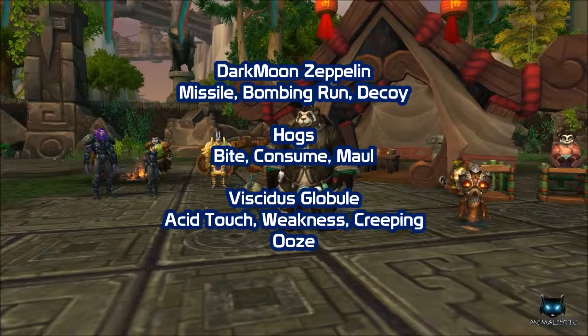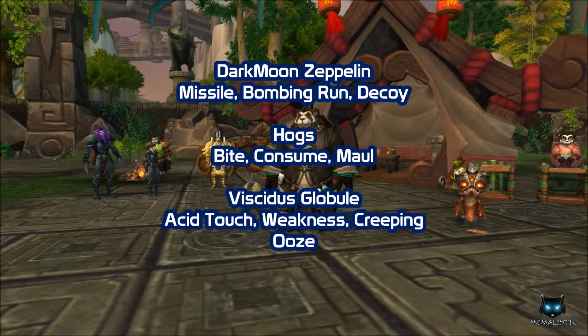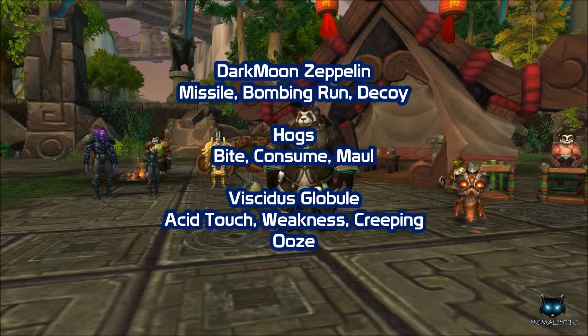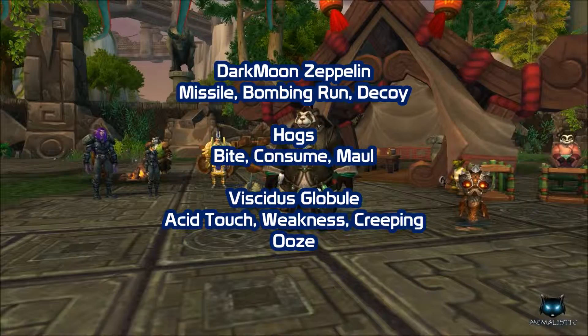Next up is Chen Stormstout. He brings a beast pet, a critter, and an elemental with him. If you don't have the pets on screen, check the description below for alternative pets.